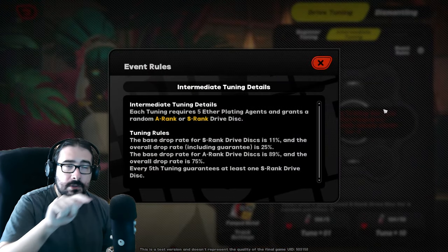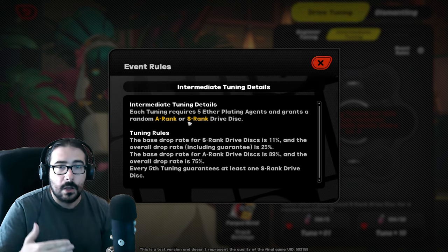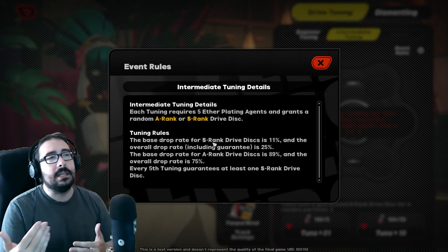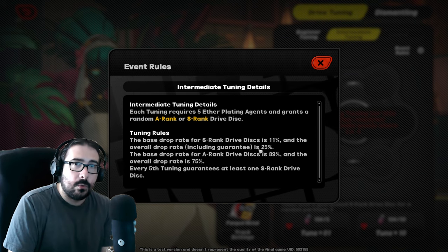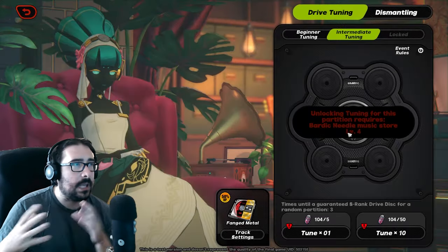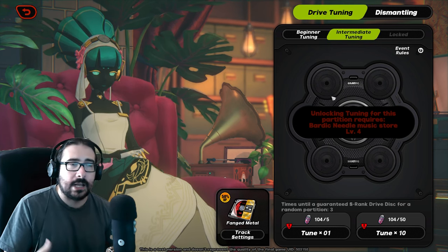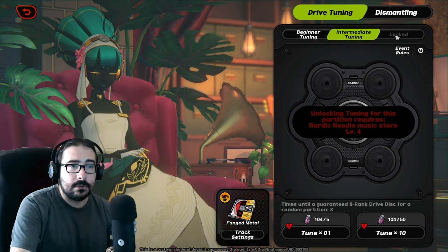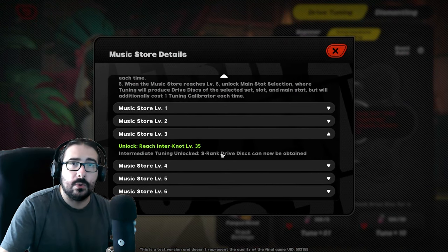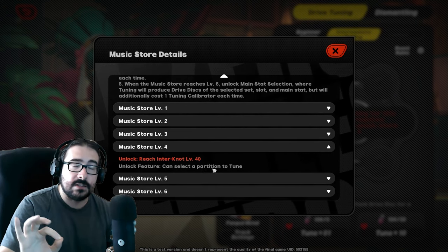The RNG is going to be very brutal. You have six different sockets on the CD panel and you might get the right stats on the wrong set, or the right stats with the right set but on the wrong slot number. That's where you wait for level four, because until level 40 the combat isn't challenging enough to need a perfect or finished CD set. After level 40 onwards, try to focus craft and pull specific CD numbers you really need.